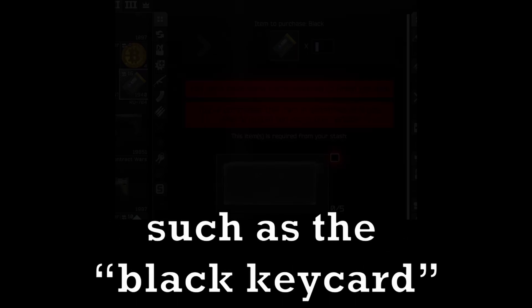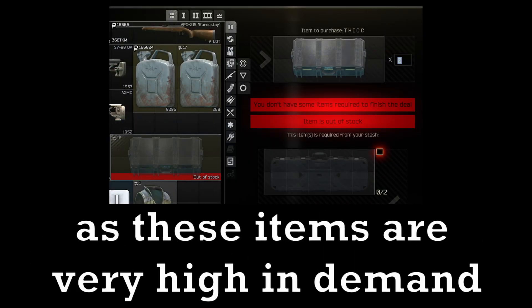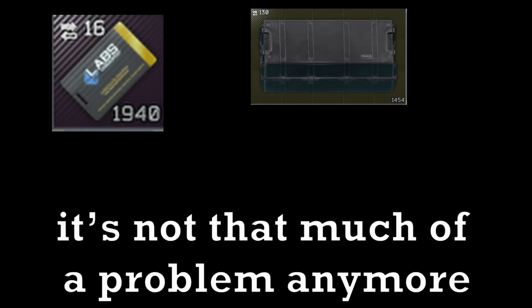This can come in very handy for some limited trades such as the black keycard from Mechanic, the thick items case, and the thick weapons case, as these items are very high in demand. However, due to recent changes in their total stock, it's not much of a problem anymore.